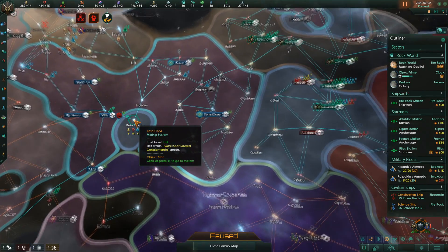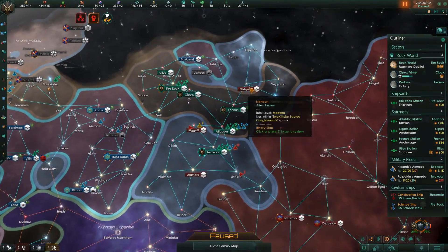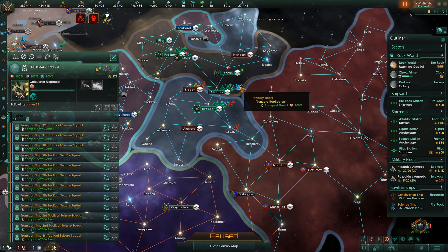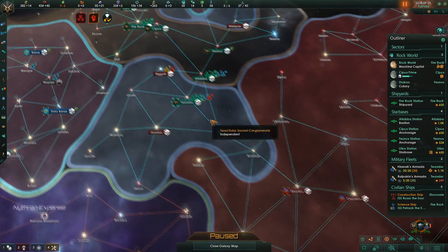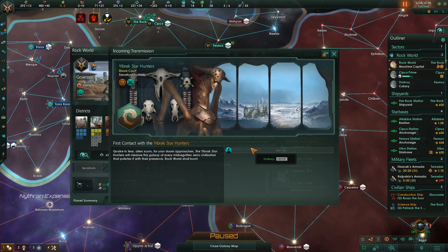Actually, I said that and instantly noticed a few systems have been claimed — at least one of them has. If their ground forces get here, we should have weakened up the world enough that we should grab a brand new world with a lot of cyborgs.